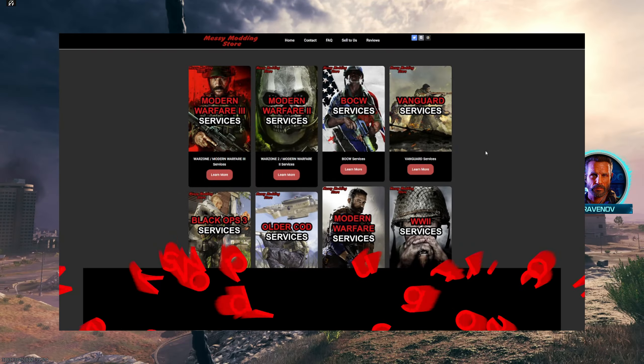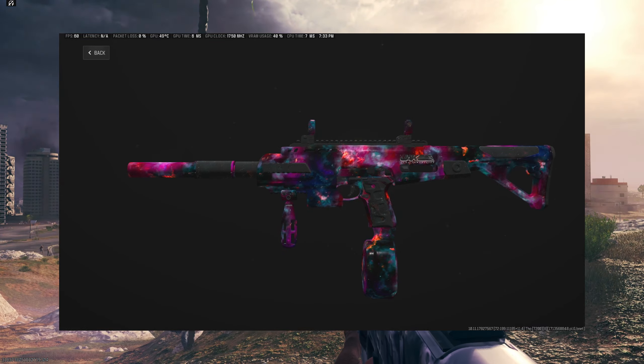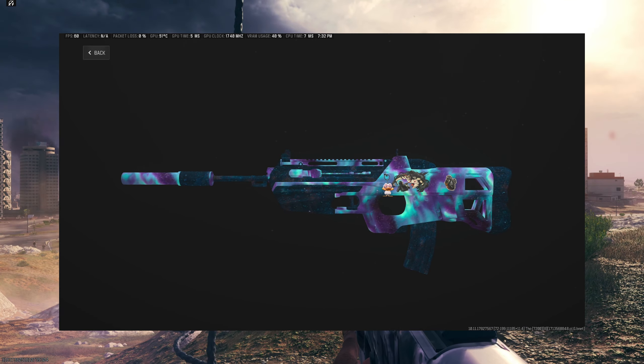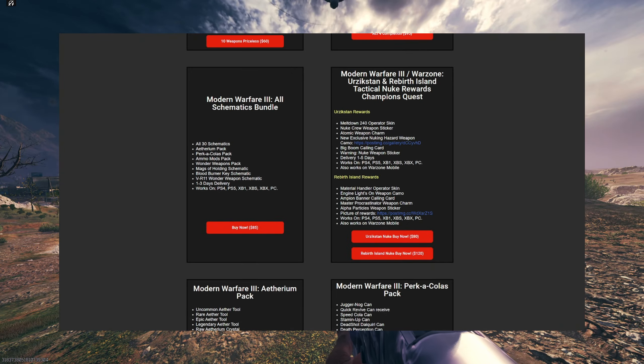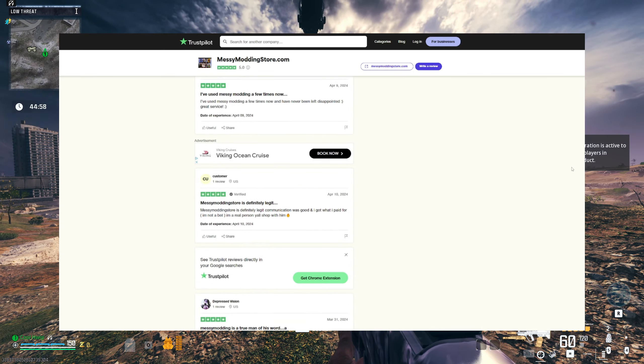First, a quick word from this video's paid sponsor, Messy Modding. They're a Call of Duty service company. They'll go in and unlock camos for you, including Interstellar and Borealis. They have pre-made accounts, nuke services, schematics, and more. If this is your thing, check them out — there is a link in the description.